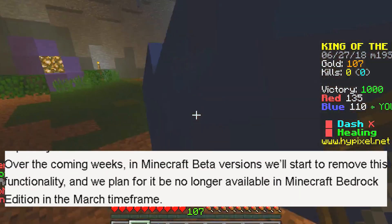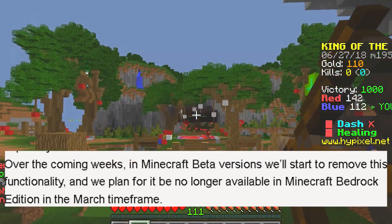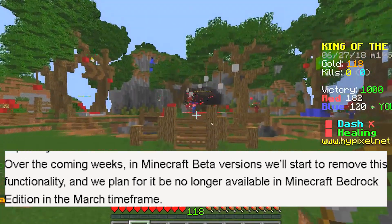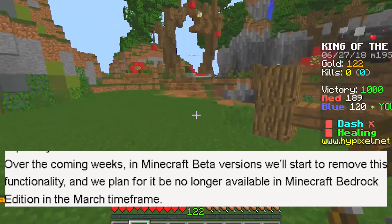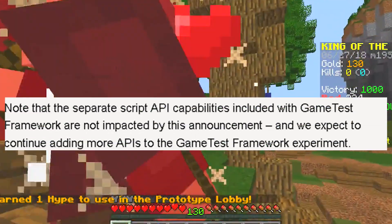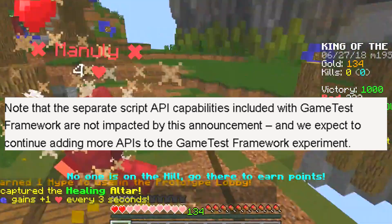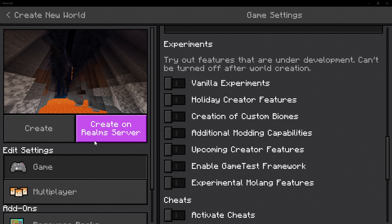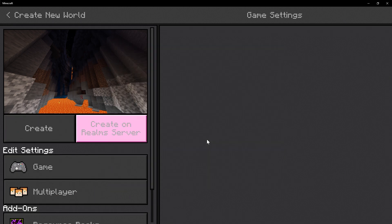Over the coming weeks, in Minecraft beta versions, we'll start to remove this functionality, and we plan for it to no longer be available in Bedrock Edition in the March timeframe. Note that the separate script API capabilities in the game test framework will not be impacted. So for everybody concerned about game test framework, this toggle right here will not be removed — this will be staying in the game, so you still have some sense of scripting.